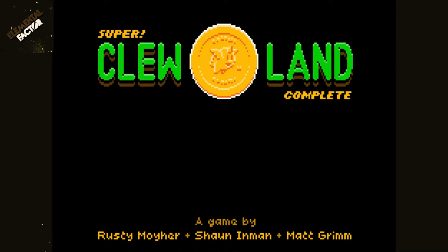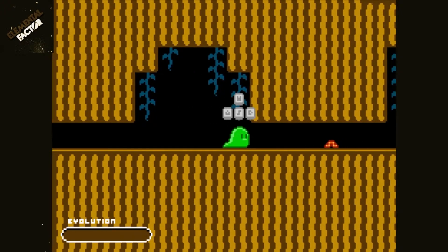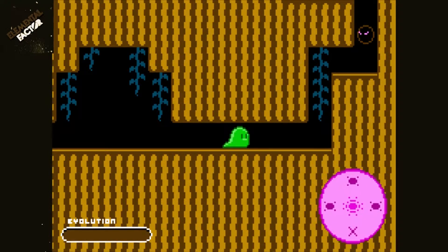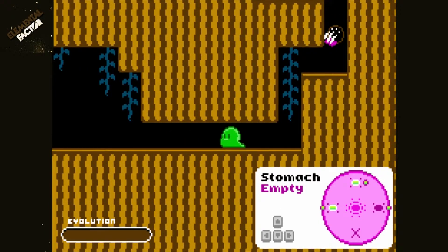So this is Super Chew Land. We'll go ahead and start a new game. Basically it's Kirby meets Evolution. We'll use the WASD keys to move and eat the worm, which gives us an Evolution bit. In this evolution screen, we'll use the arrow keys — we don't need that bean, so we'll discard it with the down key, then place the pieces. The worm is digested and we're done with it.